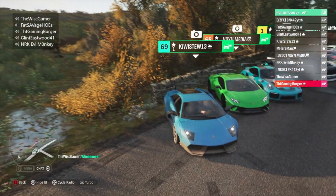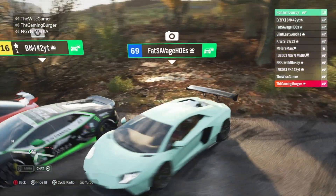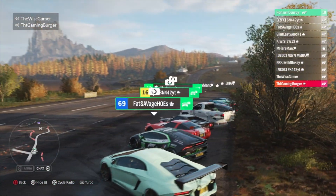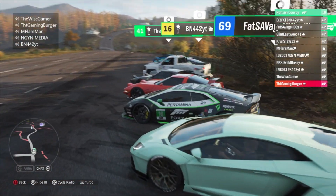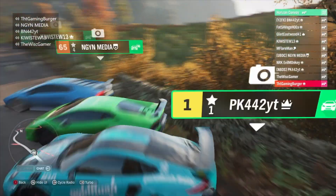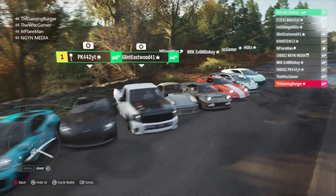Today we're going to do another challenge in Fortune Island. Last time we actually raced supercars off-road, which was really fun. The Lamborghini Huracán won that one. Today's challenge is going to involve drift cars.